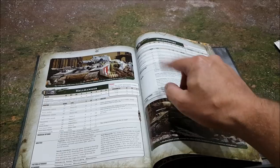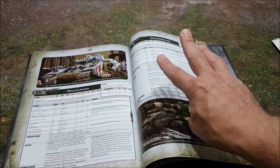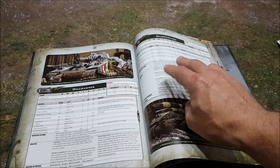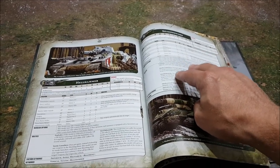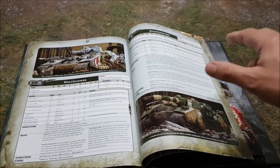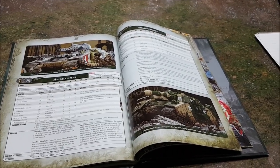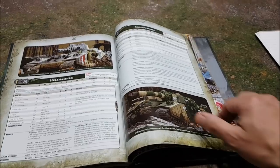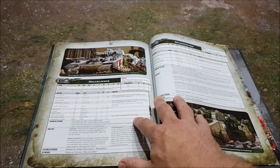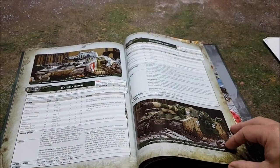Shadowswords were notoriously unreliable — either getting one hit or a couple. Now at 3d3 it's always getting a minimum of three hits and potentially up to nine. With Strength 16, minus 5 AP, 2d6 damage which you can re-roll when firing at titanic things, the Shadowsword will be your go-to weapon for taking out titans or Imperial Knights — wounding knights on twos. These things got meaner, they can move and fire, and their big guns got more powerful.